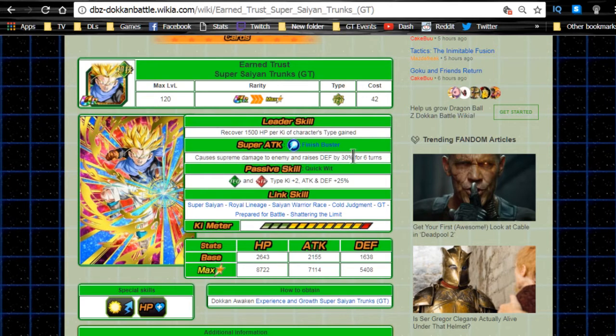His super attack raises defense by 30 for six turns — not ideal, but it's for defense. His passive skill, Quick Wit, gives Tech and Strength type Ki +2, attack and defense +25%, making him a support unit. He's probably going to be off rotation unless you lack good units. His link skills now include Super Saiyan, Royal Lineage, Is Called Judgment, GT, Prepared for Battle, and Shattering the Limit — Prepared for Battle being really good overall.